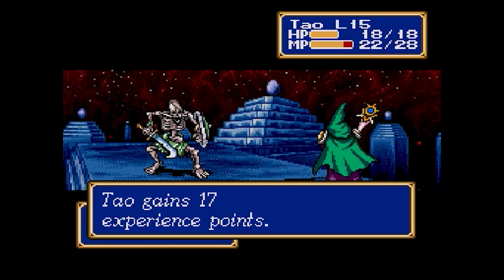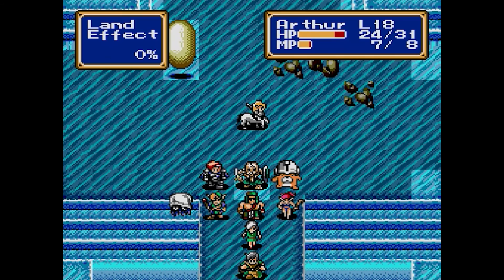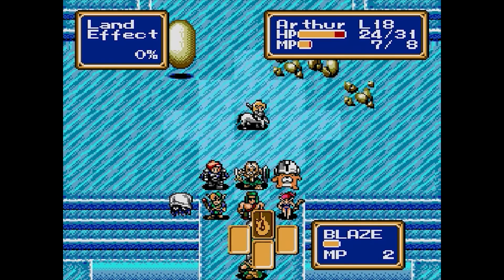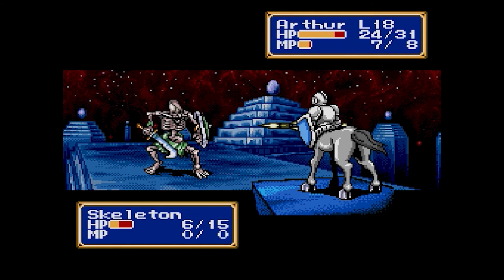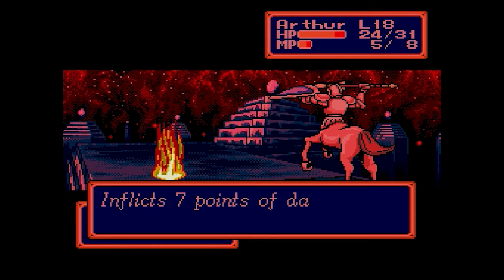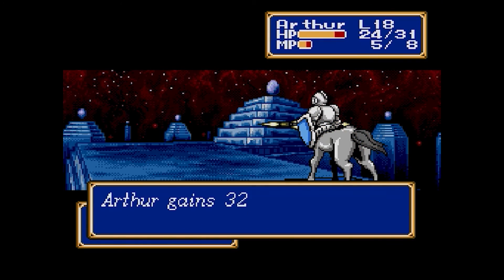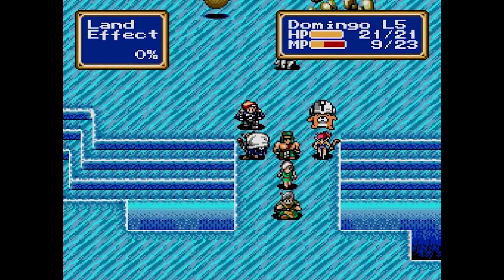The skeleton has made a critical error, which is unfortunately being a skeleton. Actually, we haven't had Arthur use any magic yet — and this is our chance. Arthur's magic is just as effective as anybody else's, he just doesn't have as many magic points, and he's a much better fighter than most other people. So there you go, that's how that works.